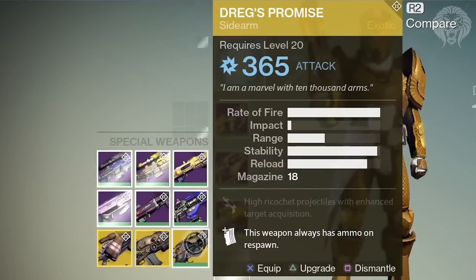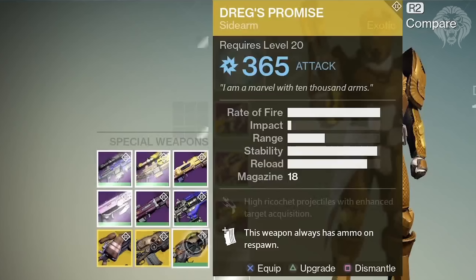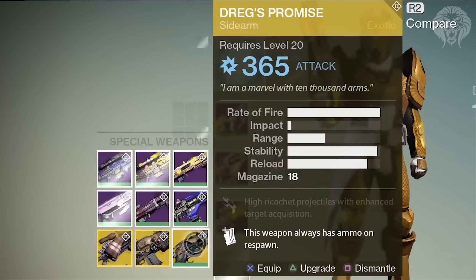One of the most interesting shots shows three new exotics coming to House of Wolves: a Fallen wire rifle which is a sniper rifle, the Lord of Wolves shotgun in the middle, and a brand new exotic called the Dregs' Promise — an exotic sidearm. Sidearms are a new category of weapon in the special slot. They take special ammo but have infinite ammo on respawn, restocking every time you die. They're basically like miniature hand cannons. You can also see a Queen's Pistol sidearm with Arc damage in the inventory.